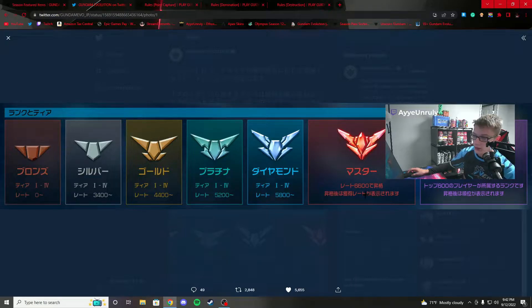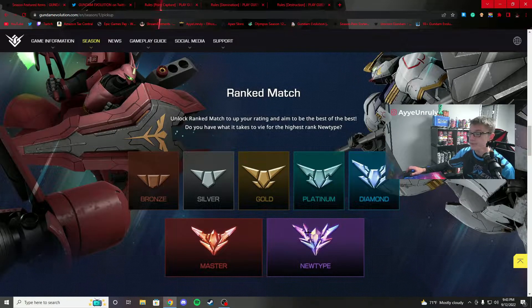From 5800 to 6600 is Diamond into Masters rating. Anything above Masters rating is called New Type. New Type is the top 600 players — similar to Grandmasters or Apex Predator in other FPS games, where you are among the top X players and receive that special rank. After 6600 rating you hit Masters, and the top 600 above that earn the New Type label.